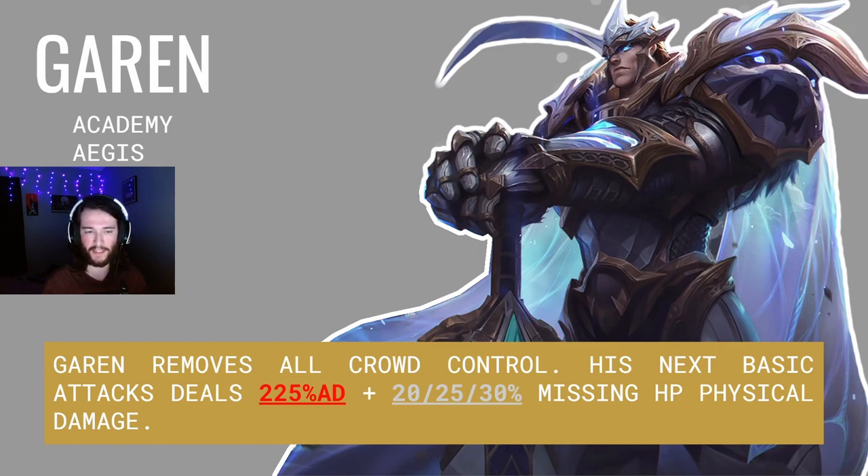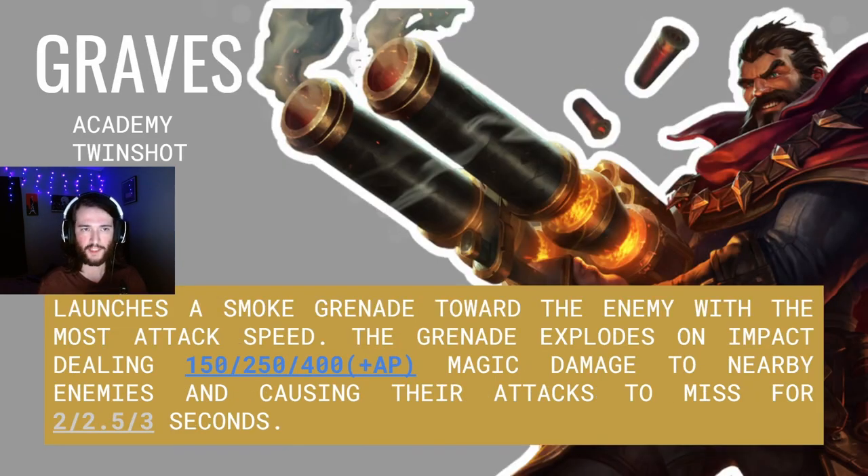Garen returns this set as an Academy Aegis unit. Garen removes all crowd control when he casts his spell, and his next basic attack deals 225% of his AD plus 20, 25, and 30 percent missing health as physical damage. Up next is Graves. Graves is an Academy Twin Shot. Graves launches a smoke grenade towards the enemy with the most attack speed. This grenade explodes on impact, dealing 150, 250, and 400 plus AP magic damage to nearby enemies.